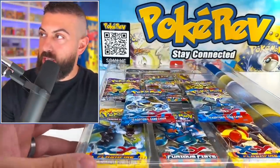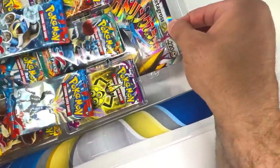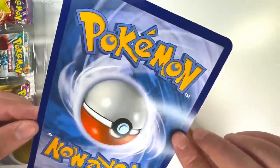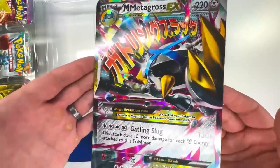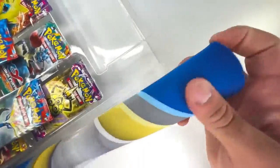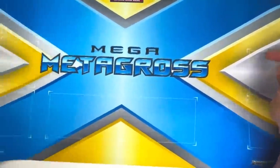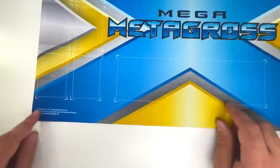Now we're moving into the big boy stuff. Do you see the packs and all the other goodies? First, there's a jumbo card you pull out of a little slot here — it's a giant Metagross EX card. This one is probably in better condition than the other cards because it's not held down by plastic. Oh my god, that looks so clean! And there's one more thing — a playmat. I see some gold coloring, some blue... Mega Metagross playmat! It's pretty basic but it's nice and clean, and it has the date 2014 on the bottom.